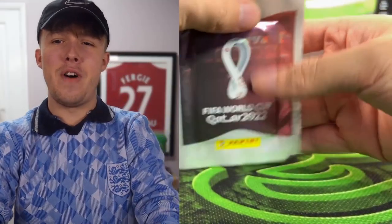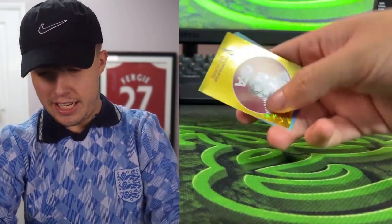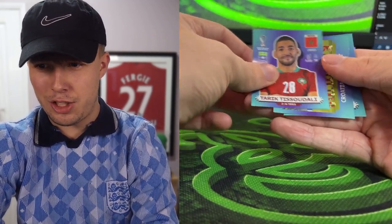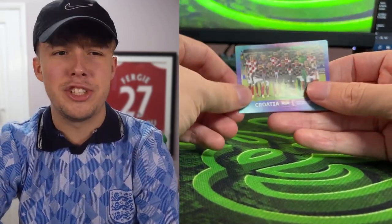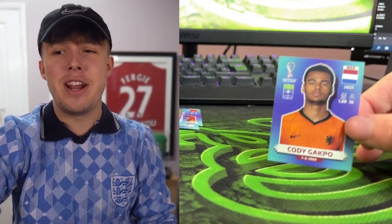Here we go, pack number one. First up looks like a Costa Rica badge. We've got Keylor Navas, Tricksteadali, and the whole Costa Rica team — we can only take one player. Then there's Cody Gakpo, and I'm taking him straight away. He's the first player in the team.